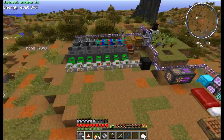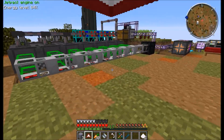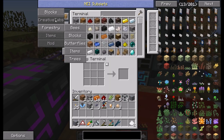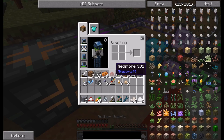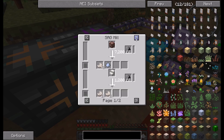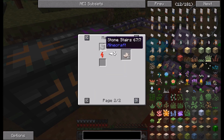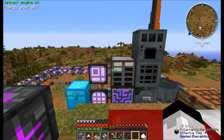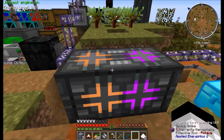Some fun bugs let you make cobblestone stairs in quartz — I'll show you that real quick, though you can't actually do it. If you look here and click on how to make quartz... cobblestone stairs, of course. That recipe doesn't actually work though — I tried. I had stairs in here as you can see.